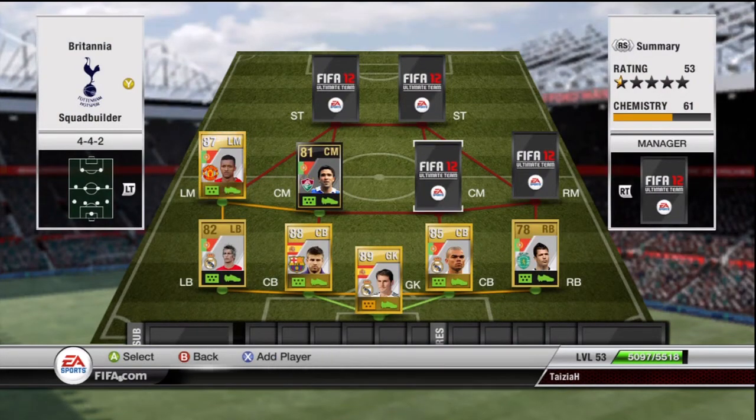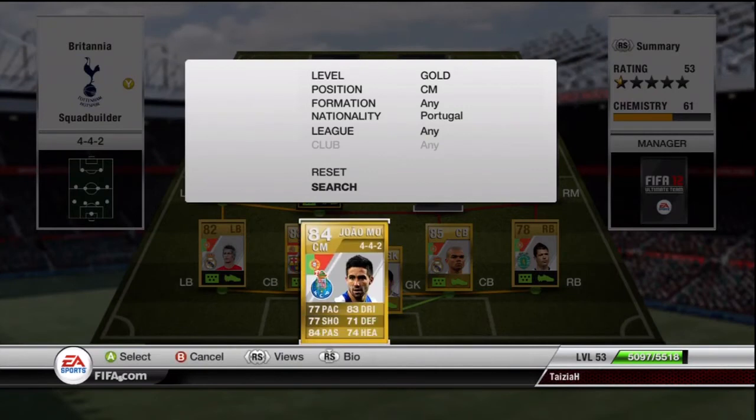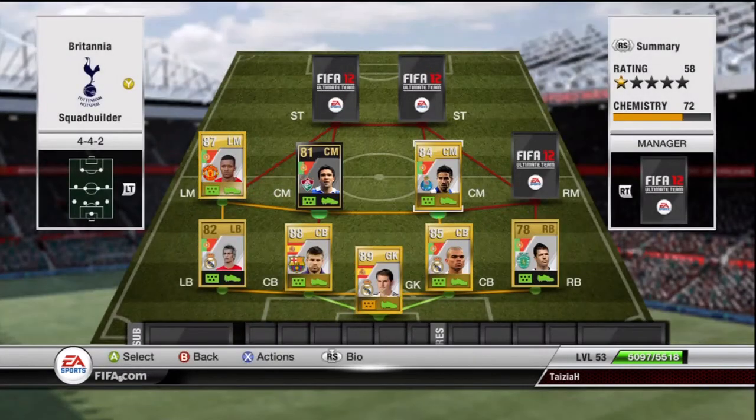The other centre mid is going to be Jaume Tineo — all good stats, all above 70, pretty good shot, good passing. He's got a purple inform from the Euros, I think, but I could not afford that, so I've got the normal version, which I'm guessing is probably just as good.